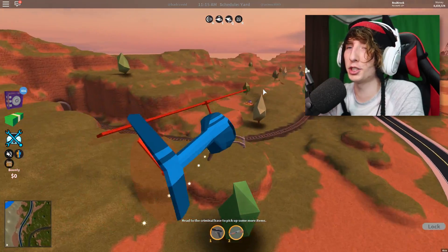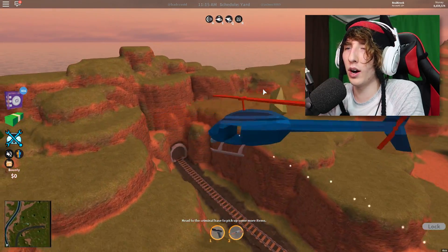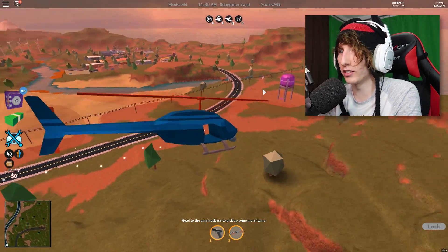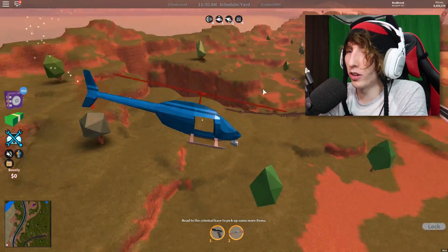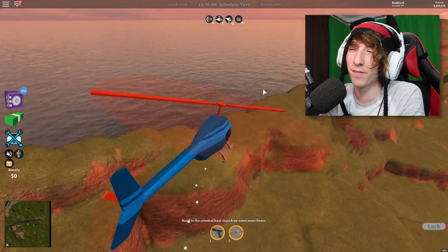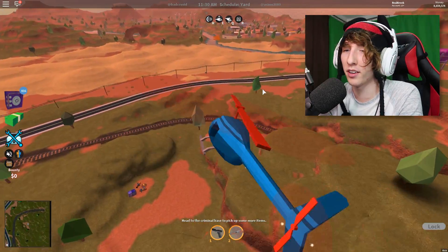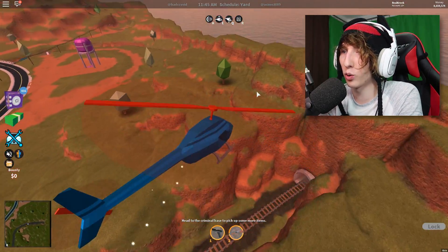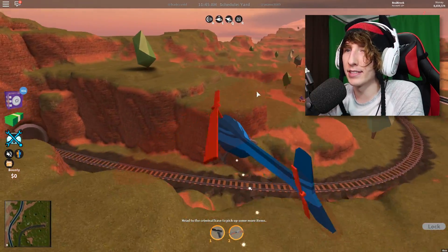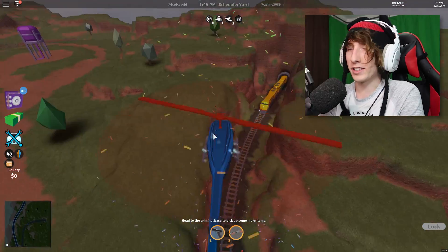Before this video ends, I'm going to show you how to rob the train in the best way, because a lot of people have issues with it since it's really glitchy and buggy. The train spawns every four minutes or so, so we're going to wait, I'll cut the video, and then show you as soon as it spawns. All you need is a helicopter — it's very simple.